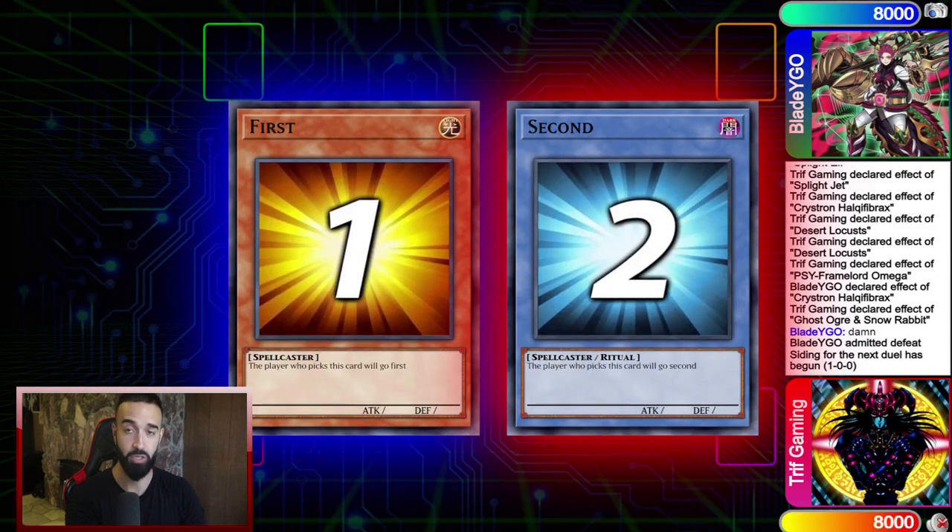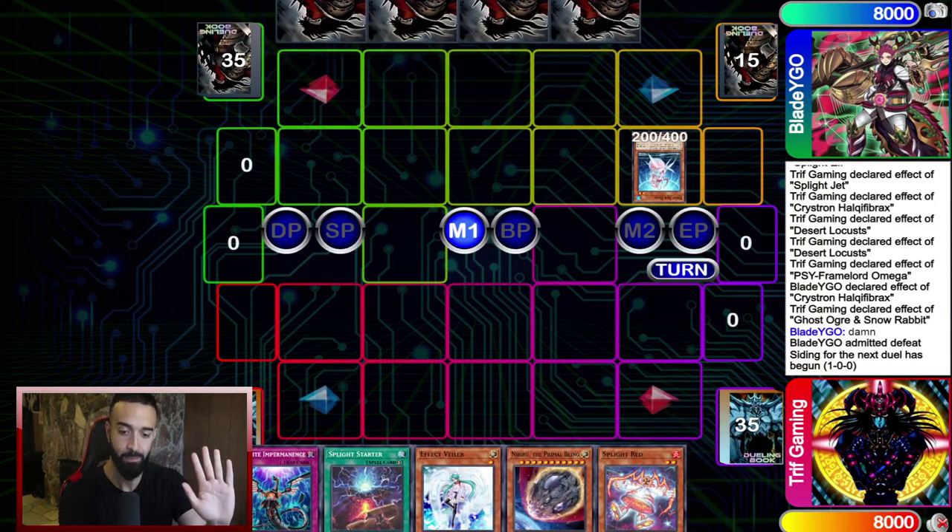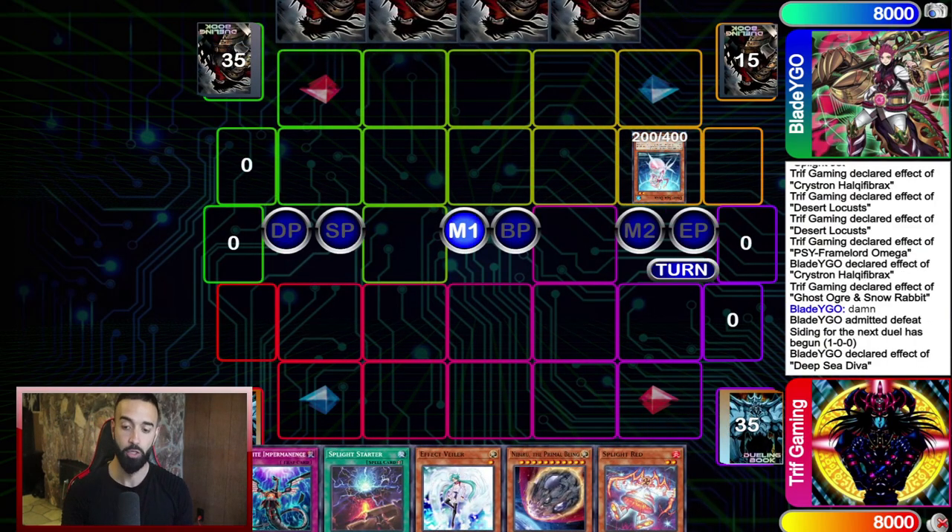We just for free hand looped two cards from his hand and have an amazing follow-up. I let him go into Needle, I suck the Needle Fiber so he can't stop my Nibiru with Splite Red, and then he goes into Splite — I Nibiru. We have Ash and Starter, it's game over. The idea is that Needle Fiber is a free extender that no one is accounting for, and Desert Locust is generically the best synchro summon on the opponent's turn.